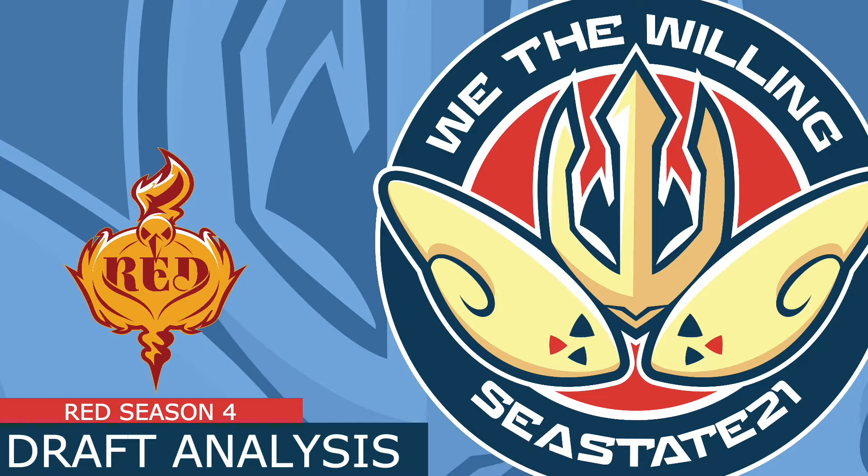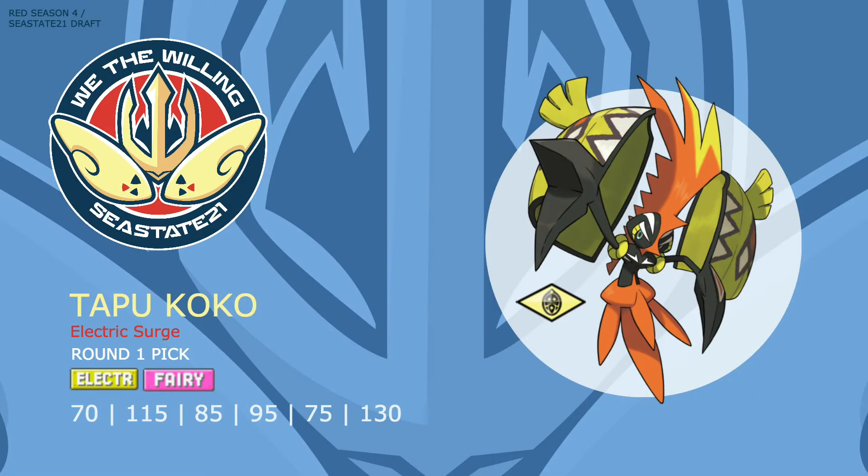What better way to start my first Gen 7 draft than with a Gen 7 mon, and with the first pick of the draft I chose to grab Tapu Koko. Tapu Koko is one of the guardians of Alola, an Electric and Fairy type with an immunity to Dragon and a plethora of resistances, only weak to Poison and Ground. Tapu Koko has the Electric Surge ability which summons Electric Terrain for five turns — Electric moves do 50% more damage and grounded Pokemon cannot be put to sleep, which is pretty useful in league format as it's immune to moves like Yawn, Sleep Powder, and Spore.